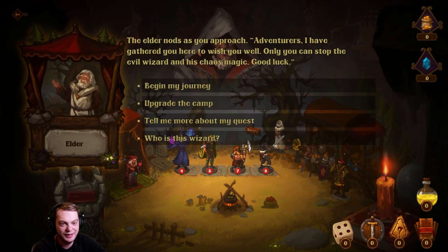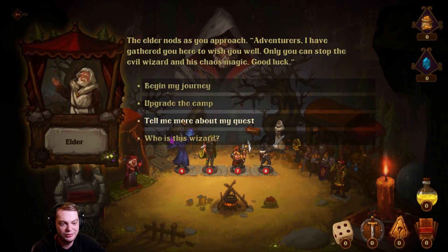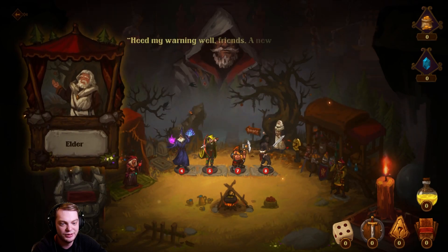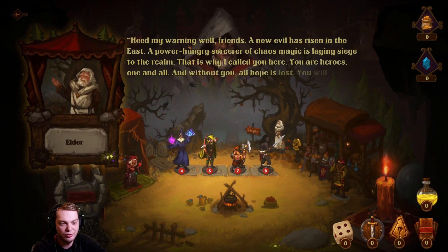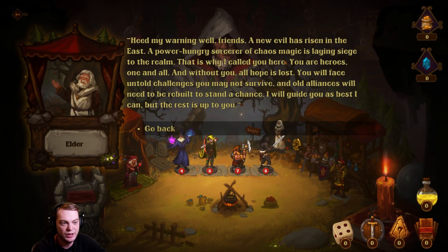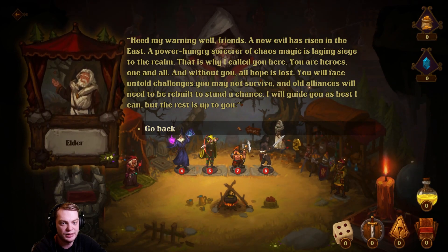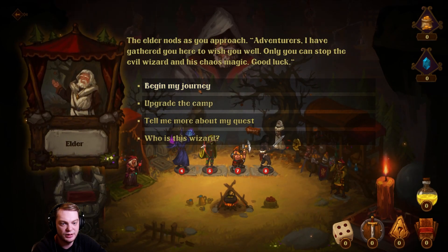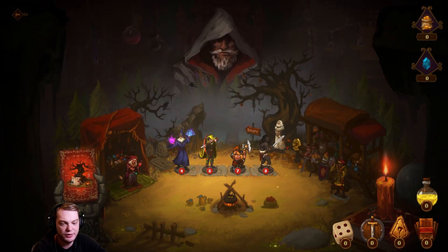I will not read all that, but if you want to read it you can. Tell me more about the wizard: 'A new evil wizard has risen in the east — a powerful, hungry sorcerer of chaos magic who has laid waste to the realm.' The elder nods. Okay, let's begin our adventure.